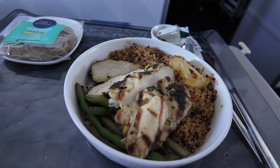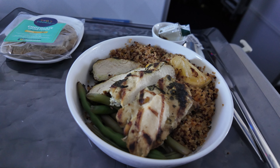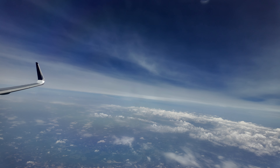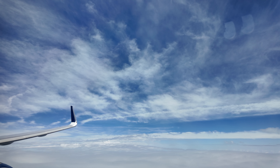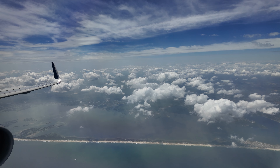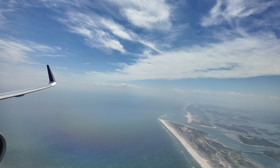Unlike the inbound flight, we did get a meal this time. I must have enjoyed it because my plate is empty and I forgot to film it — I think it was some type of lasagna. I gave the vegetables to my wife to make her meal a bit better. She got the only gluten-free option, which was quinoa with chicken and spring beans. It was not as dry as it looked and she said it was okay. We're just happy we got something to eat on this flight.